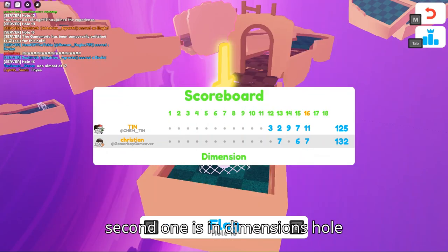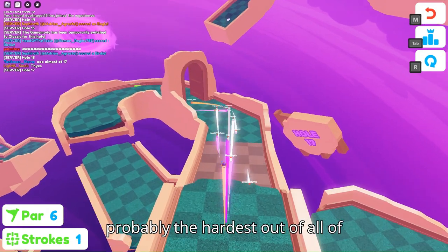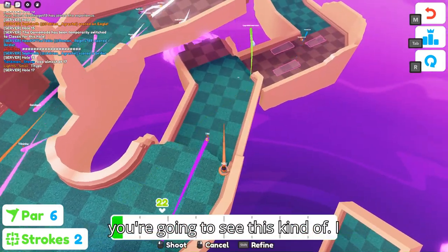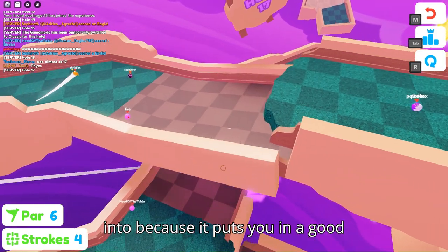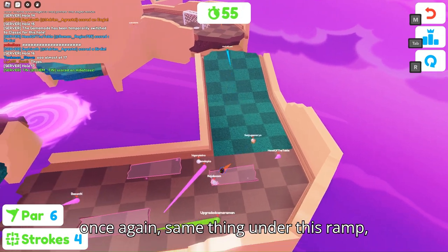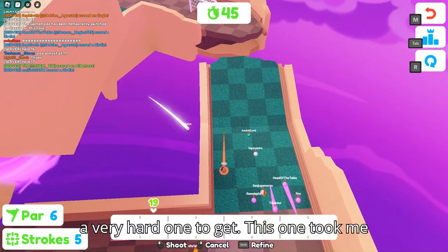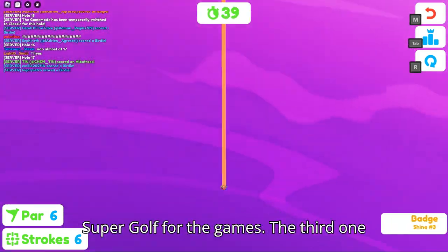The second shine is in Dimensions, hole 17, and this one is probably the hardest out of all of them. You need to go play through the map normally, and I recommend going through this portal because it puts you in a good position. Basically, it's the same thing — under a ramp — except this one's a lot harder because it's right under the ramp. You can see it there; it's a very hard one to get. This one took me hours. But eventually, once you get it, you'll have the second shine.